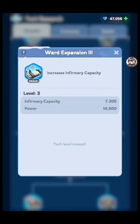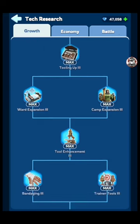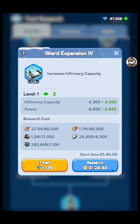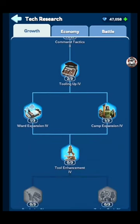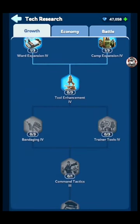Once you've basically gotten all those speed-up researches done and they're down to about two hours or so, go back into your growth and start working on your infirmary capacity. You want those hospital beds because if you get attacked, especially as a free player, you don't want to be constantly losing a bunch of troops. The more hospital capacity you have in your base, the fewer troops are going to die when you're attacked. There's a research here that gives 4,300 infirmary capacity plus doubles the capacity of your hospitals — make sure you do that one.